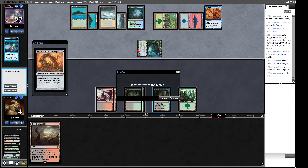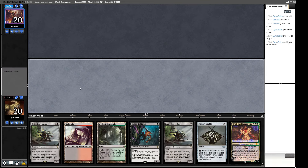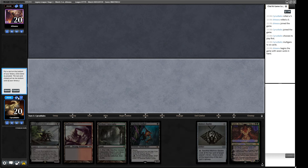On to round two. We're on the play. We have our one Forest in hand so this is a Mulligan. This new hand looks pretty good. What are we throwing back? I like Bowmasters - do we want two Bowmasters or this Grist that we don't have the mana for right now? I think we're going to throw back a Bowmasters.